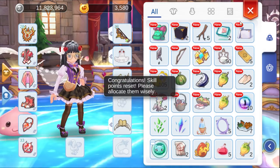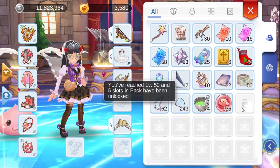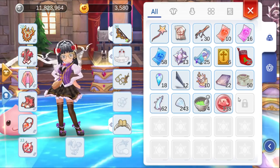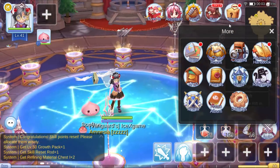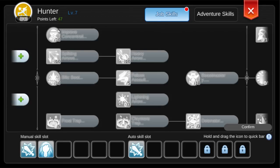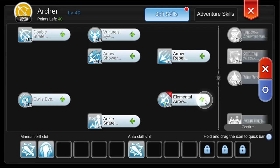Our skill reset is now active. Our bag is already full - I'm not sure if we can increase our bag space. Look like it's already maxed, not sure how to unlock more. Here, our skill is already reset. Look like it's already reset - we need to upgrade. It's very useful: at level 40 you will get a skill reset scroll. This information will help you guys.